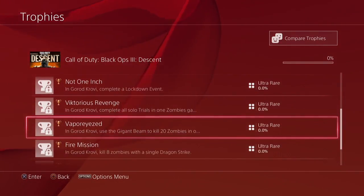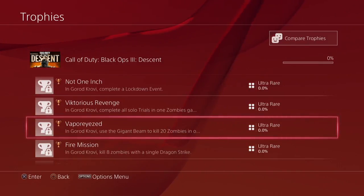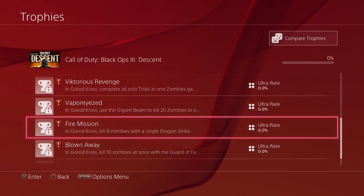Next is 'Vaporized' — with a stylized letter I. In Gorad Krovi, use the Gigant Beam to kill 20 zombies in one activation. I'm guessing the Gigant Beam is either the alt-fire version of the Raygun Mark III, or it's the giant orbital drop that falls from the sky. I'm not entirely sure — it could also be a trap of some sort, since it is a bronze trophy.